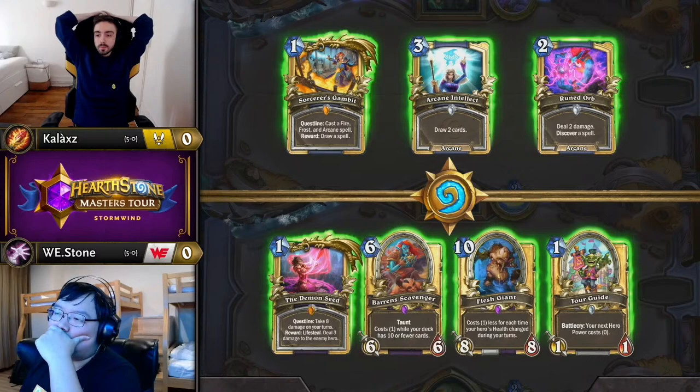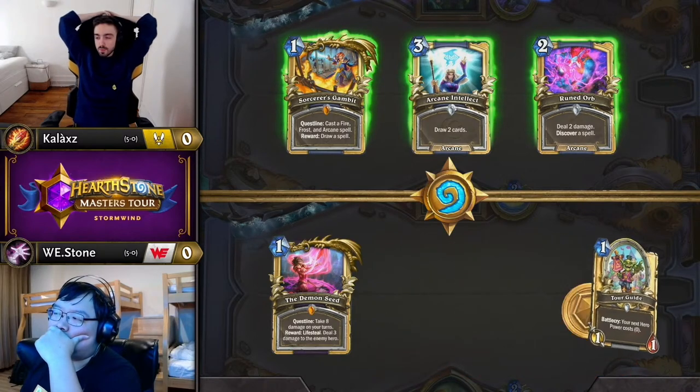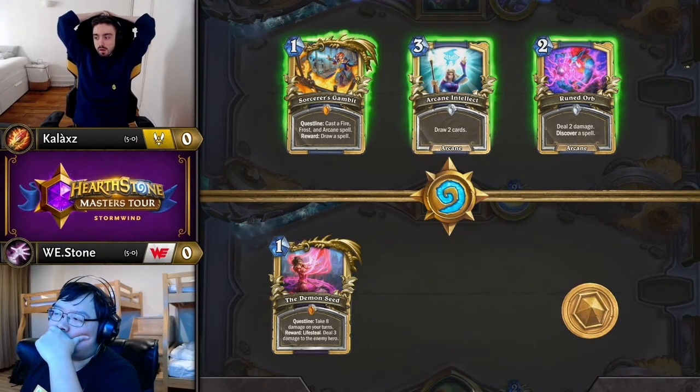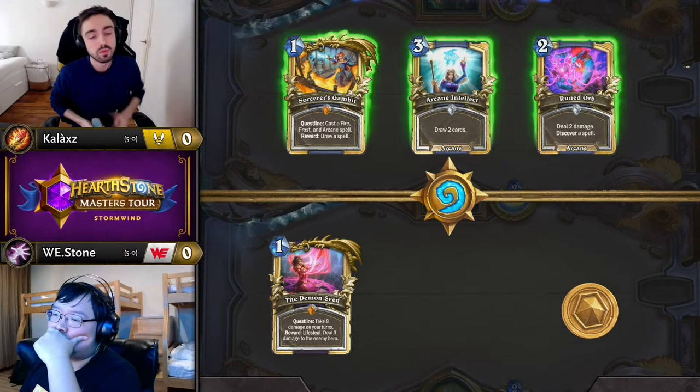Interested to see how Kallax will approach this situation with the Flesh Giant already in hand. It feels like that is part of the win condition versus Mage, but it takes such a long time to get online — to the point he's even throwing away Tour Guide, which is one of the most efficient ways to get Giants cheaper.